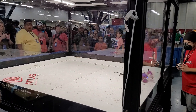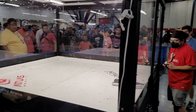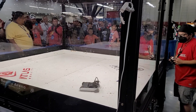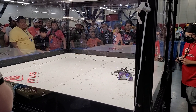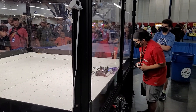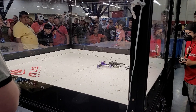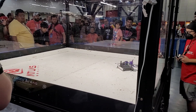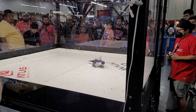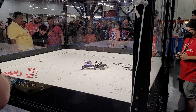Sandstorm upside down, then right ways up. Cobra Chicken having some more problems — we saw this in its first match. Cobra Chicken was able to land some hits early on but then had problems with its spinner. The spinner's going, but the robot doesn't have a lot of bite to it. Looks like the two robots are stuck right now — Cobra Chicken's spinner is stuck right in the wheel of Sandstorm.